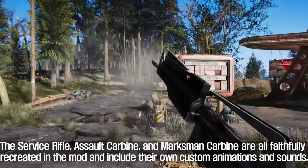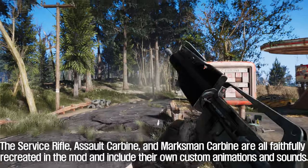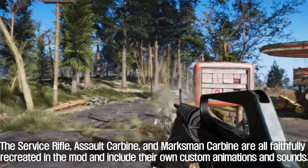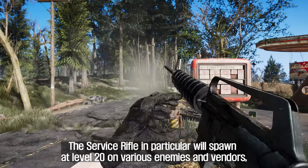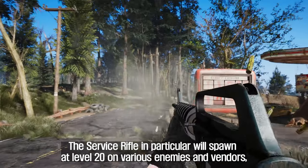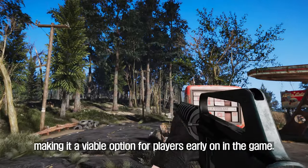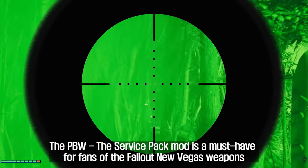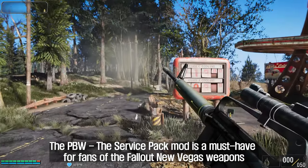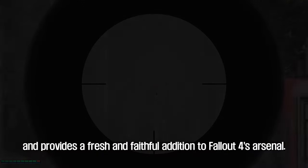The Service Rifle, Assault Carbine, and Marksman Carbine are all faithfully recreated and include their own custom animations and sounds. The Service Rifle in particular will spawn at level 20 on various enemies and vendors, making it a viable option for players early on in the game. The PBW The Service Pack mod is a must-have for fans of the Fallout New Vegas weapons and provides a fresh and faithful addition to Fallout 4's arsenal.